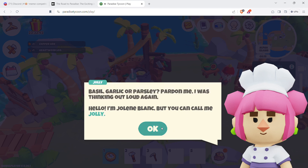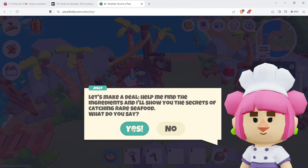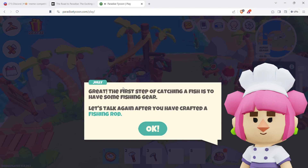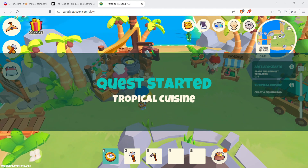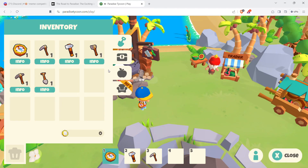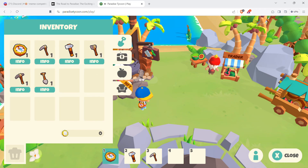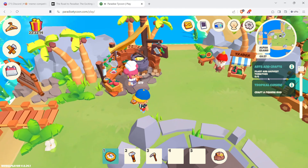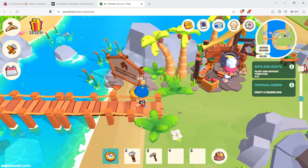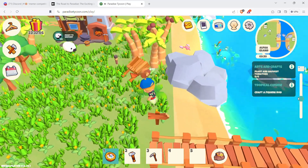Jolly wants to teach you the secrets of catching rare fish. The first step is a fishing rod — I should have one already. Quest: Tropical Cuisine. I guess I need to craft a fishing rod. Craft a fishing rod for the tomatoes quest. I should have just built another crafting station. Let me get the hammer out and check what we need for the fishing rod.